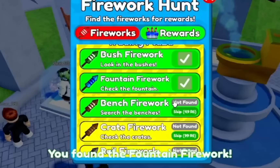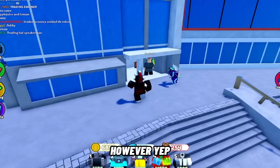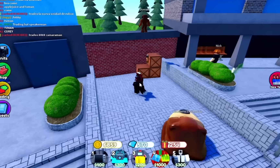Now it's time for the fountain firework — it's pretty obvious where that is, literally on the fountain. We've also got the bench firework, which is also pretty obvious, right there. Now the crate firework — wait, that's actually the concrete firework. I'm sorry guys!